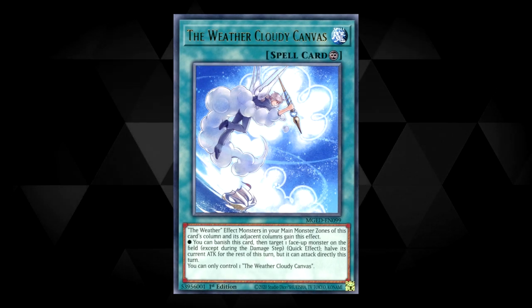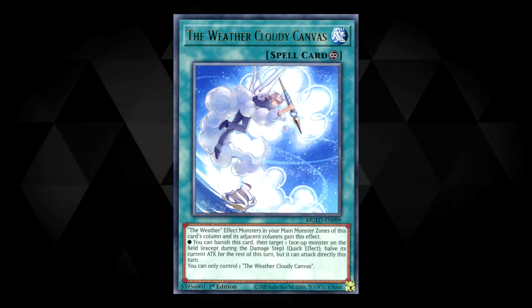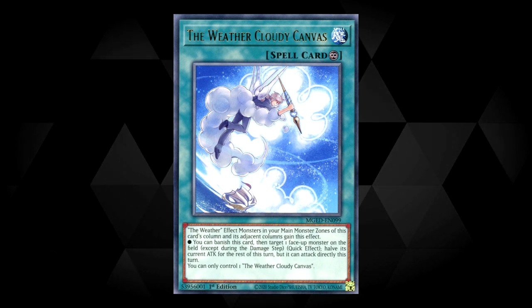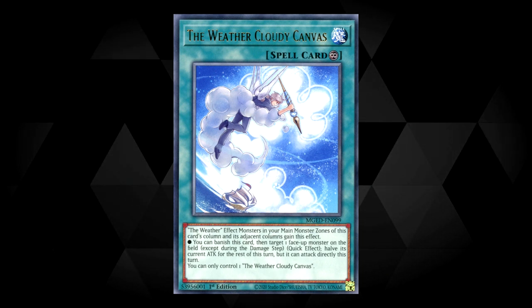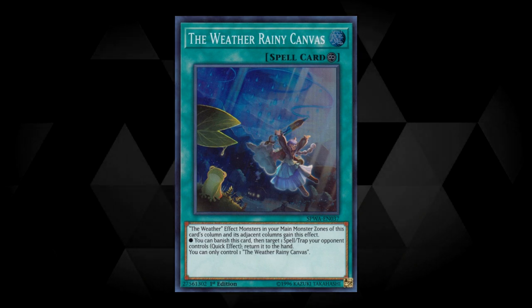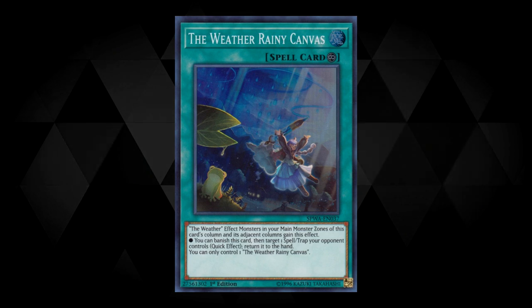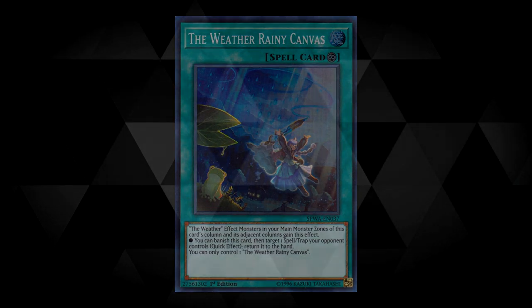Next up is the spell and trap support for the archetype. Starting with Cloudy Canvas — monsters in your main monster zone of this card's column and adjacent columns gain this effect: you can banish this card, then target one face-up monster on the field to halve its current attack until the end of the turn, but it can attack directly. This is a quick effect and cannot be activated during the damage step. You can only control one copy of Cloudy Canvas. Next is Rainy Canvas — monsters in the main monster zone of this card's column and adjacent columns gain: you can banish this card, then target a spell or trap your opponent controls — quick effect — return it to the hand. You can only control one copy of Rainy Canvas.